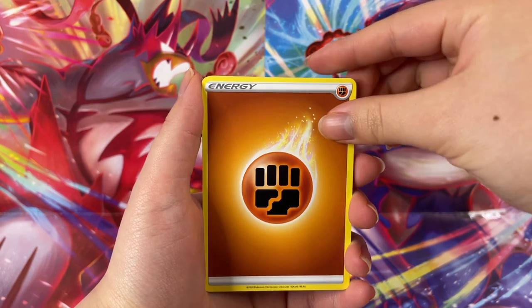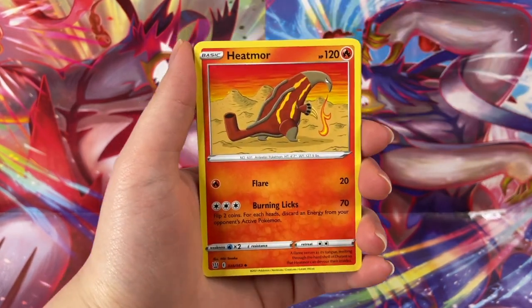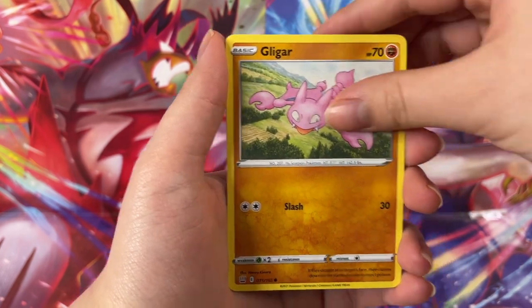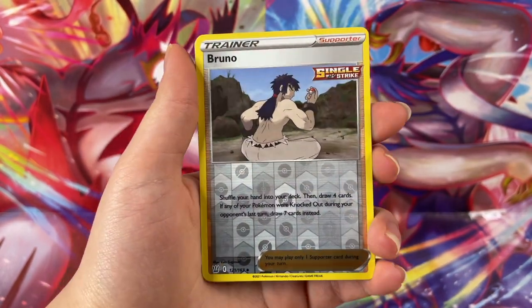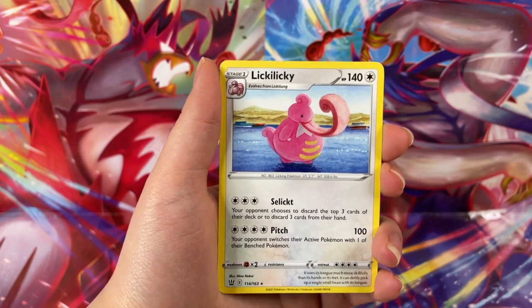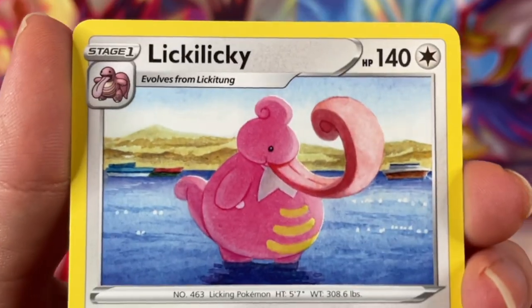Fighting energy, perfect for this set. Fighting for those alt arts right now — yes we are, we're going to fight for them. Houndour doing some labor. Scatterbug. Poor Houndour. Getting paid by the Houndour. Bruno! Let's see what we got back there. Bruno, what do you have for us? Licky licky — he's excited, he's panting out there, he's hot.